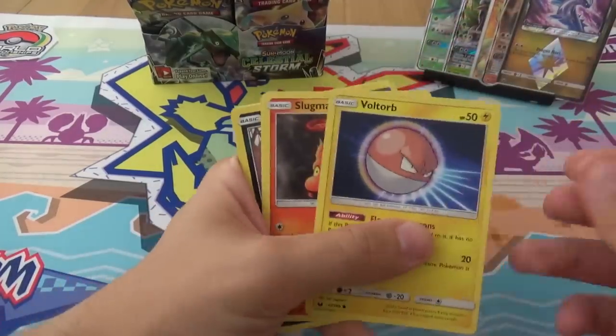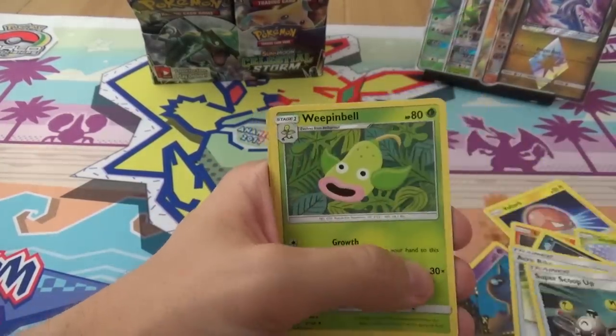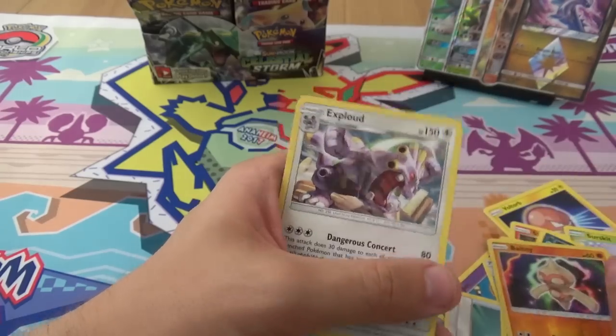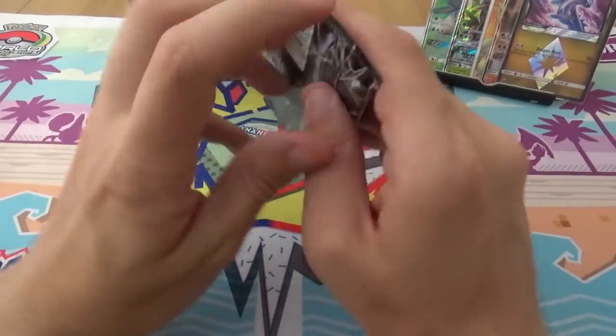We have Boltorp, Slugma, Surskit, Sneasel, Shuppit, Acrobike, Super Scoop Up, Weepinbell, Reverse Boltoy, and an Exploud. Cool artwork. It is cool artwork.